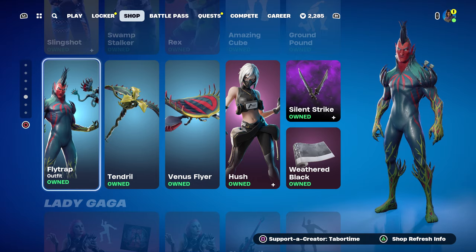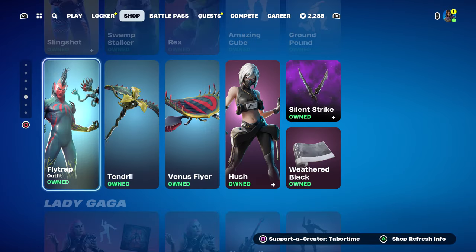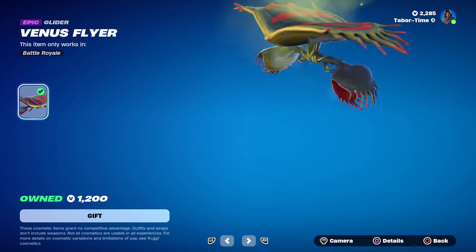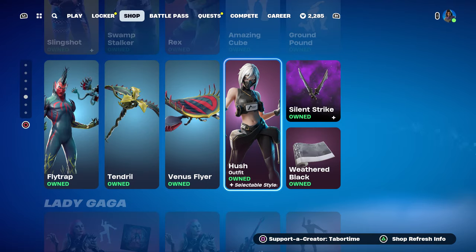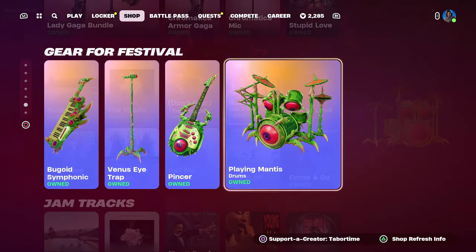Fly Trap was once one of the rarest skins in the game and has a pretty sweet Lego skin — look at that mohawk, holy smokes, that's insane. The Tendril pickaxe is just okay, but I really like the Venus Flyer. I had a Venus fly trap once; they're super cool. Hush is back — this is the original Hush but she's got a second Gorilla De Vil style, Silent Strike, and Weathered Black.